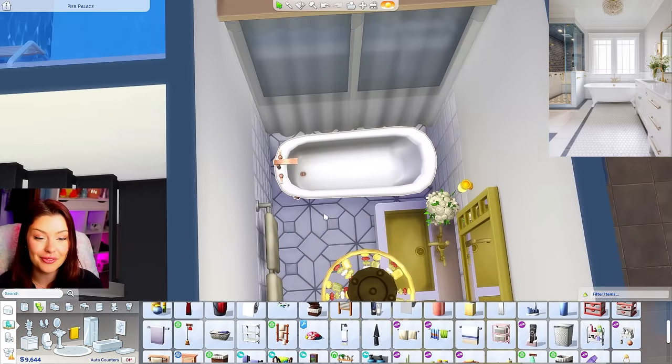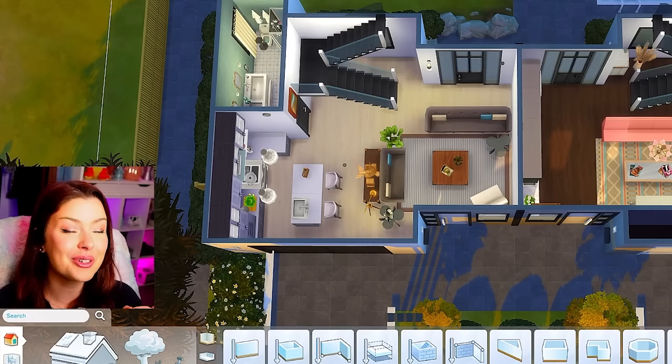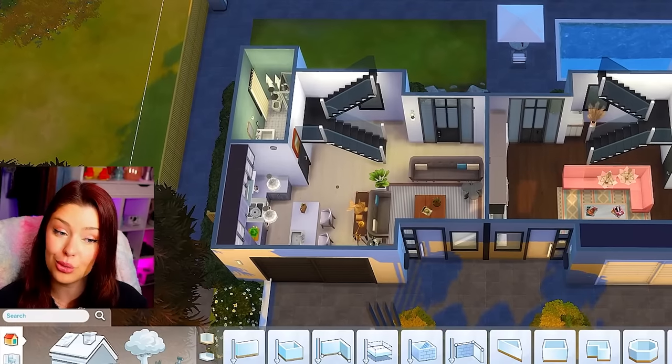We've got our bathtub back there — this is going to be fine. I know it looks a little weird, but your Sims get into the bathtub that way. This is too squishy; I think when we go upstairs we're going to open it up. Also for the bathrooms, I gotta go with Google. The Google one was way cuter, it worked out a lot better in The Sims. Google's winning for me today — never thought I would say that.